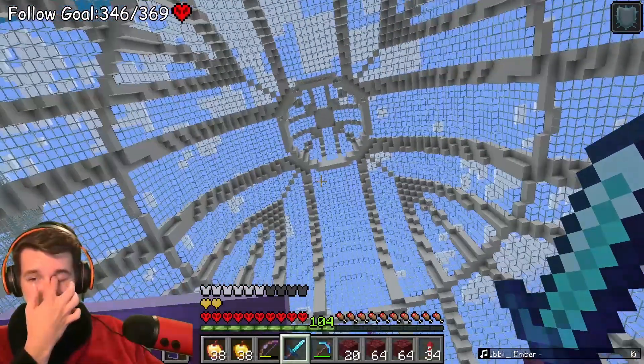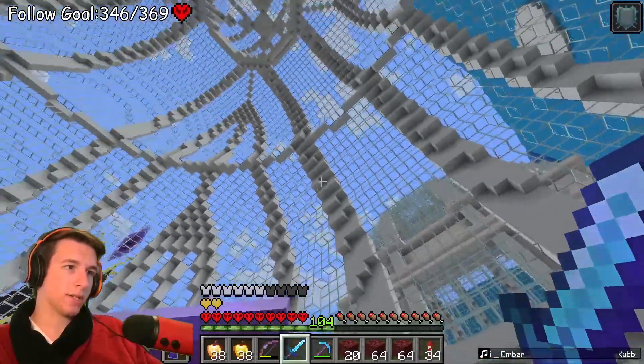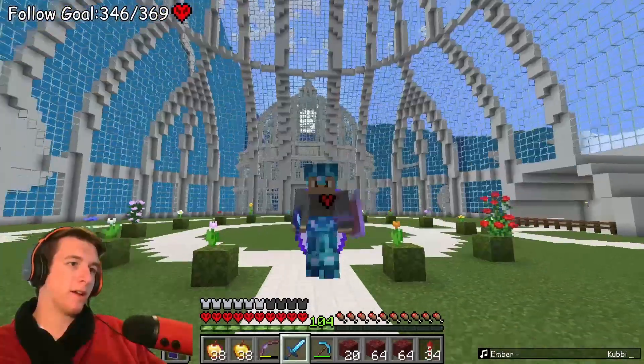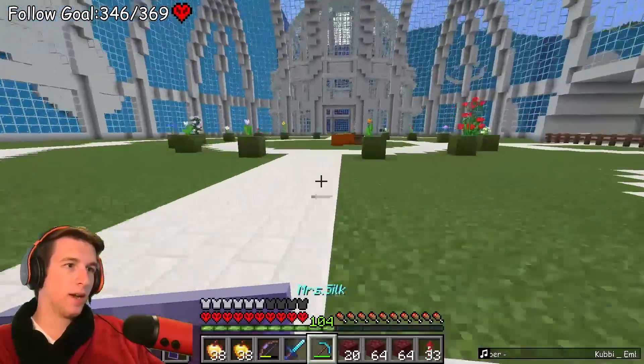It's the dark oak forest, lush cave, and mycelium biome that I'm not sure how I'm gonna do. I know I want a lush cave just because there's so much life in a lush cave. I could also just make the whole dome a lush cave - or maybe one of the domes - because I want to have glow berries hanging from the ceiling. I could have the moss crawling up and stuff.